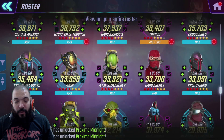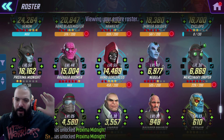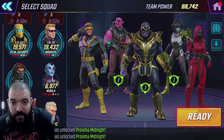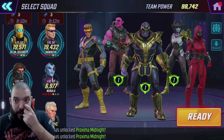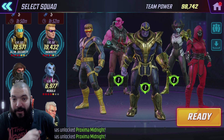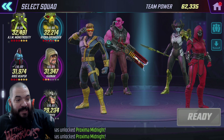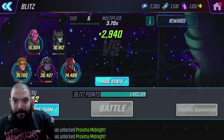I want to put Proxima into a bit of a Blitz team. It's going to be hard to fit her in, but we're going to see if we can put her with Thanos and then maybe a couple of others of similar power. This is my Blitz team of choice — I want to pair her up with Thanos. The other guys — Boomer, Cyclops, and Hand Sorceress — just happen to be the closest to her level. Thanos is coming in at 36k, and the rest of them are around the 16 to 17k mark. Let's check her out in battle.